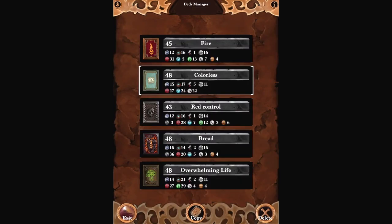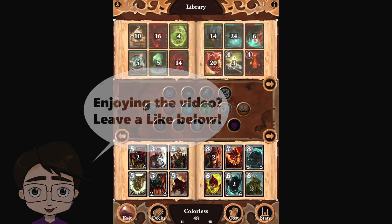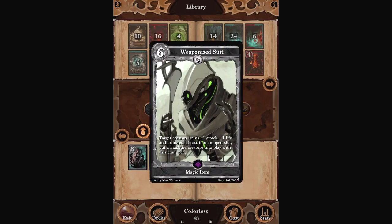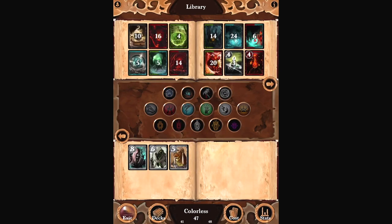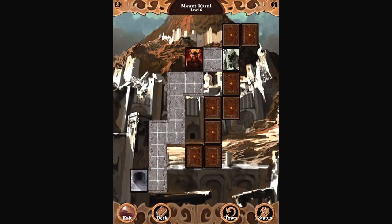Let's go back. I keep on wanting to click the deck instead of the exit button. What would I get rid of? We could get rid of one Fortell and try out this Warrior of the Sun. Why not? Onward.